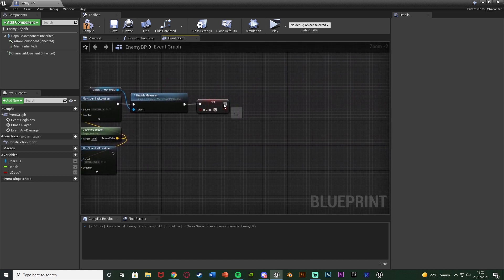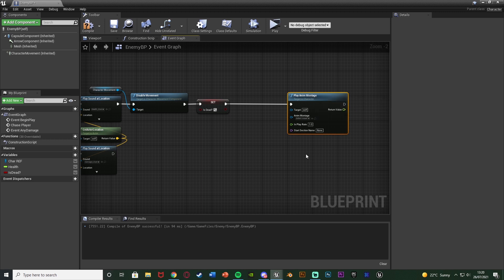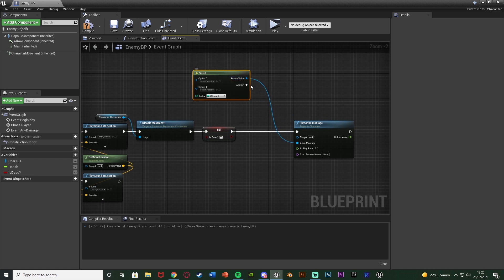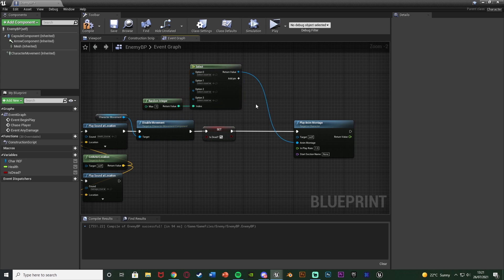Out of set is dead, what we're going to do is play anim montage. This is how we're going to call the animation montages which we've just created for killing the enemy. I had four different montages so it doesn't get too repetitive — I can choose a random one so it looks good each time. To choose a random one, come out of anim montage and get a select node. Input as many options as you want — I have four animations so I'll add two more pins for four different options. The index is going to be a random integer, picking from zero to three, which will pick one of these options to be played as the animation montage. So we have a 25% chance of playing one of these different montages when the enemy dies, keeping it nice and dynamic and different each time.